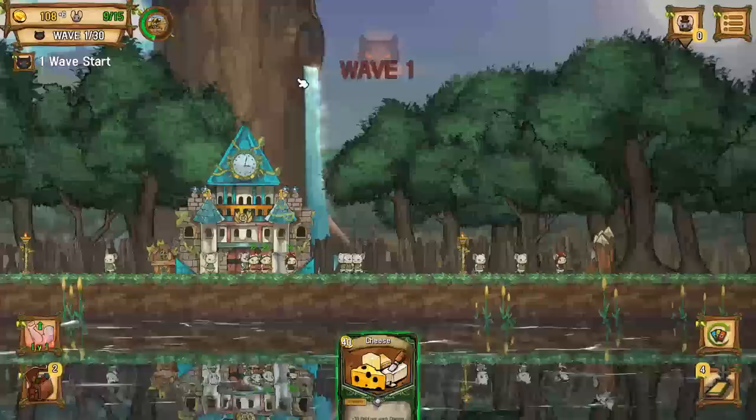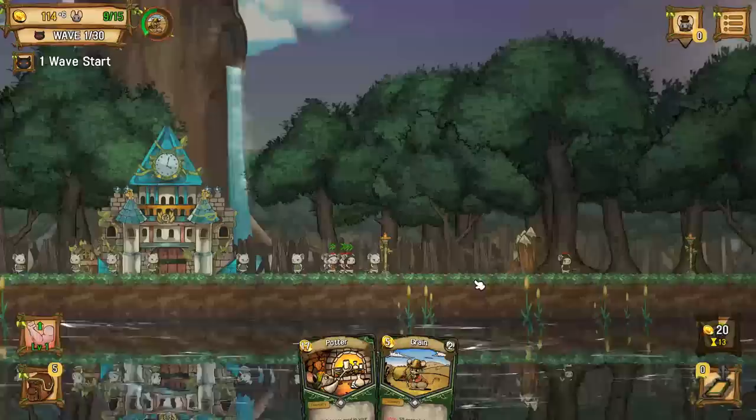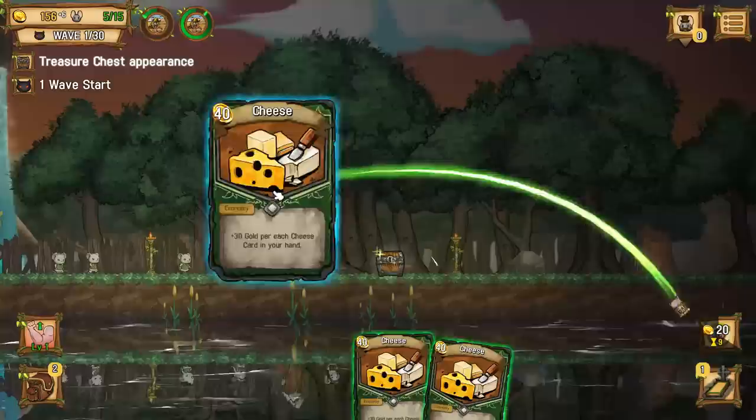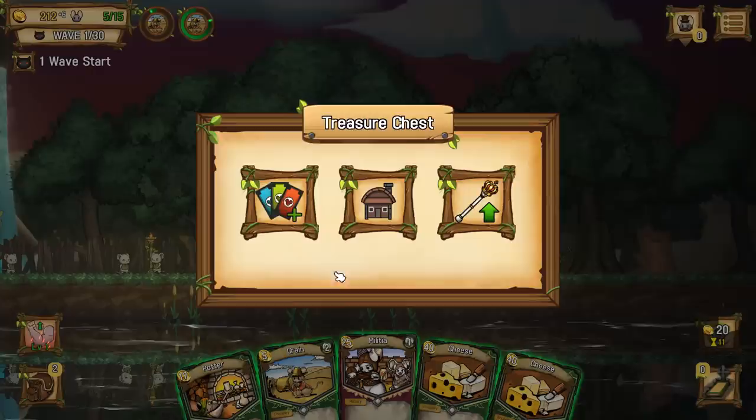The game is also super adorable with the way it presents itself to the player with all the little card arts and everything else - it's kind of adorable. You're like, 'All right, I can feel this.' We'll play potter obviously, cheese, cheese, grain, and then we'll use some of that extra money to recycle right now just because it's faster. We'll get militia, guards. We'll play both those, and we will recycle again.